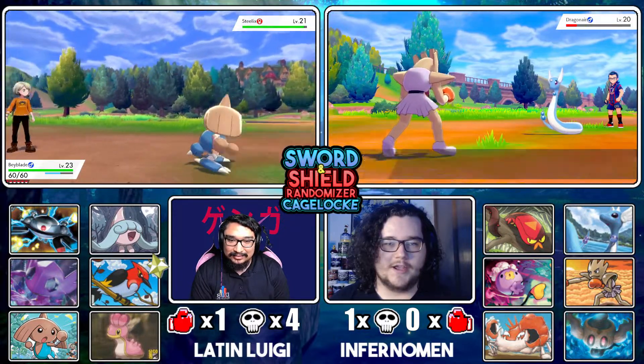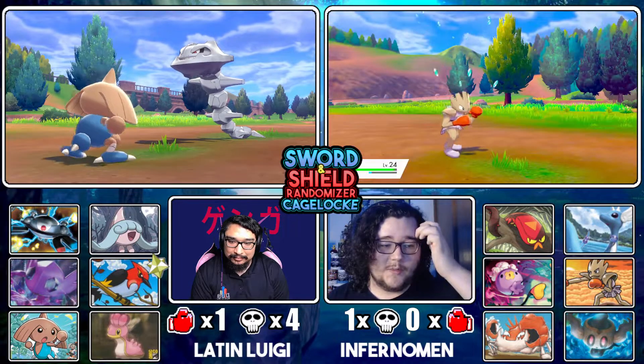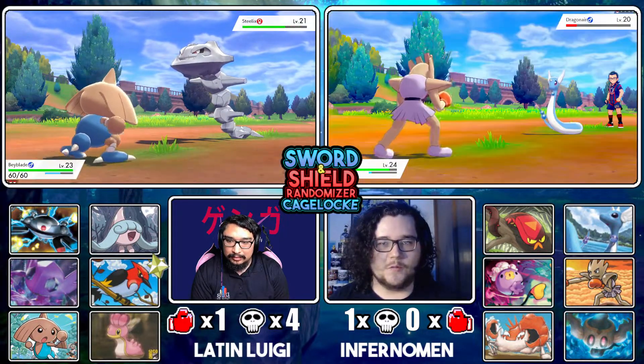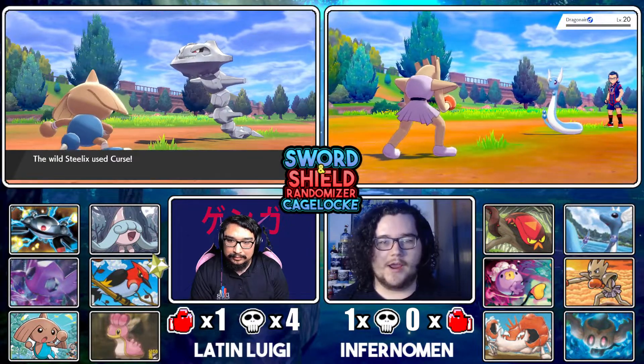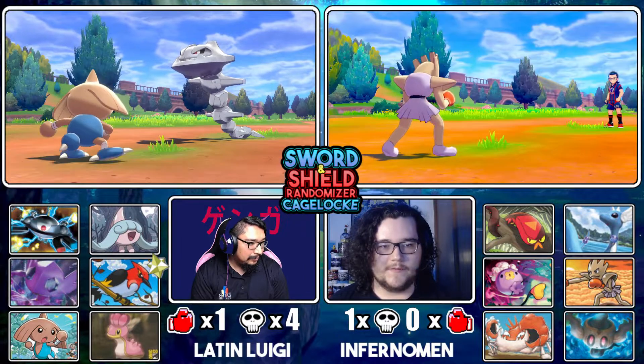This guy stole my Dragonair. I was hoping for the 10% freeze so I could be like — steal my Dragonair, you get frozen. I'll use Mach Punch because it almost died. How fitting though that the Dragon-type gym trainer had a Dragon-type — the randomizer did it again, fellas.